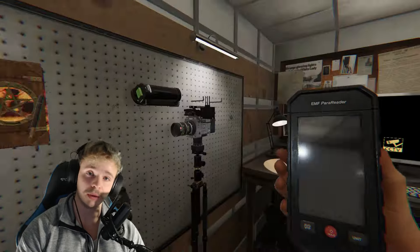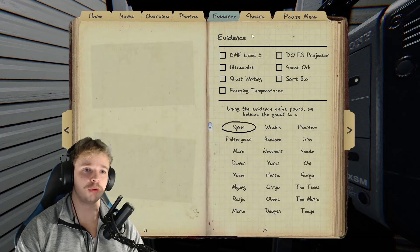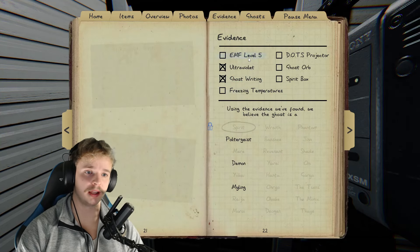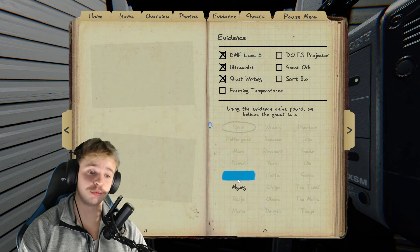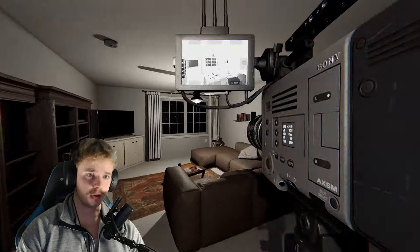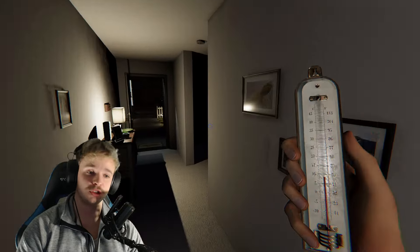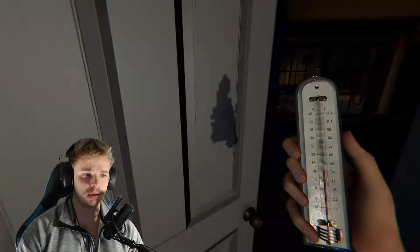To start with, I always like to bring a thermometer, an EMF reader, and a video camera. On amateur we've got three pieces of evidence, and from those we can tell which ghost it is. So if I've got ghost writing, ultraviolet, and EMF, we've got a Myling. But anyway, let's get going inside. First of all, it's time to look for the ghost room. I love to start with the thermometer and just go through every room — in my opinion, the best way.